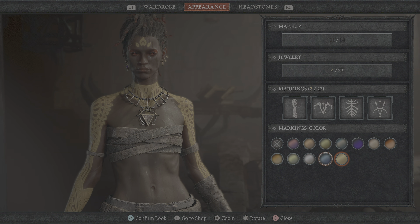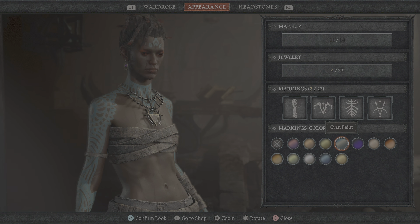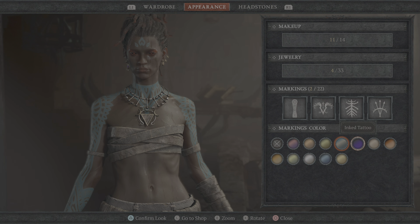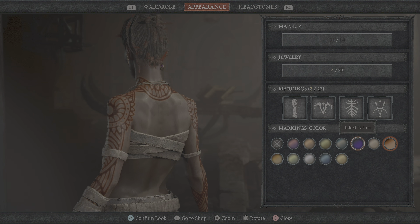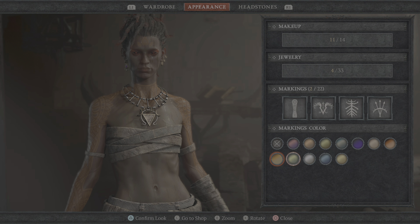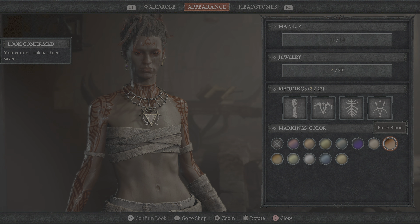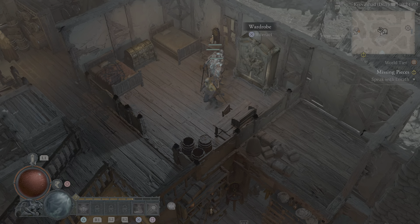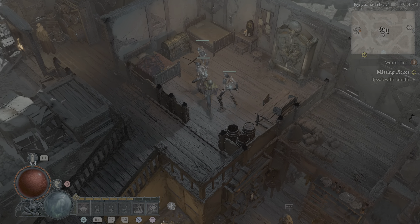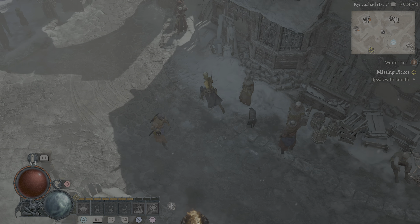That blue is cool looking. It's fresh blood - oh, that's cool! Let's do the blood one. I guess this is if you want them to wear their clothes or not. Make sure I go to every shop.